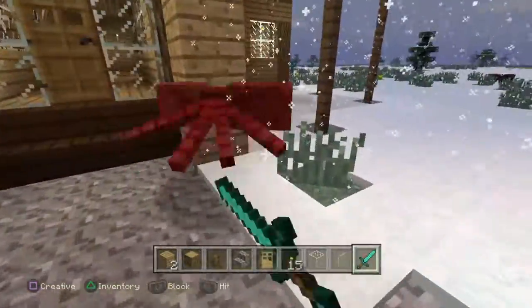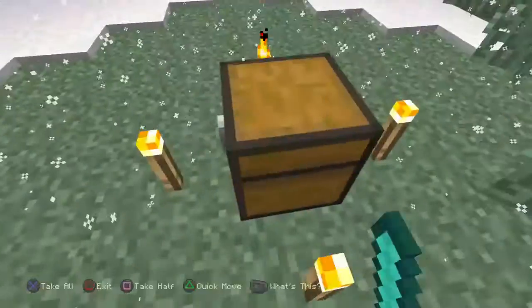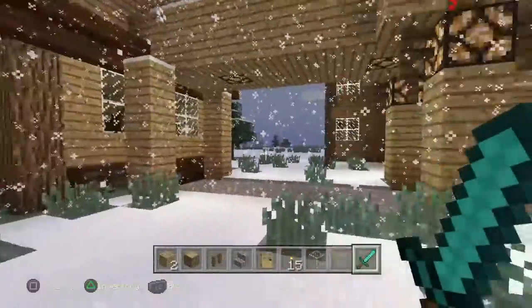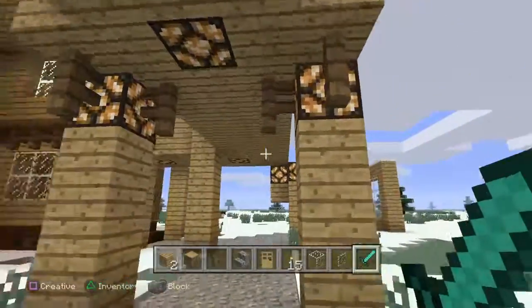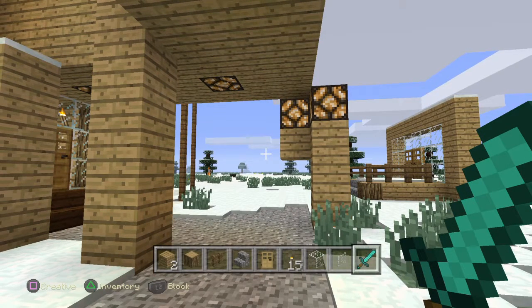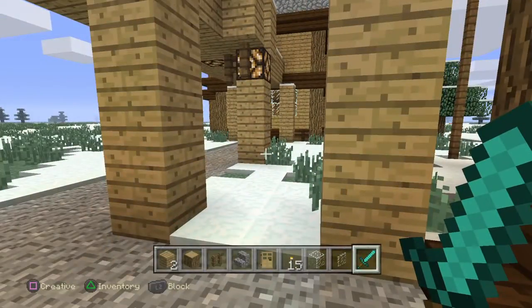I wanted to add fences right here so no mobs come in. This is my storage chest — it only has one slot left. Also for this house and all my houses I'm going to add a garden in this empty space. That's about it for this episode — make sure to subscribe and like because I want my channel to grow. See you next time on some more Minecraft videos, bye bye!